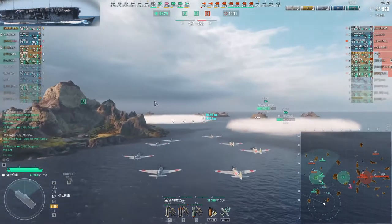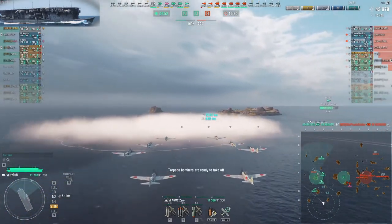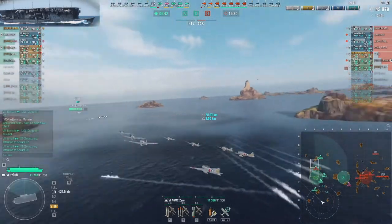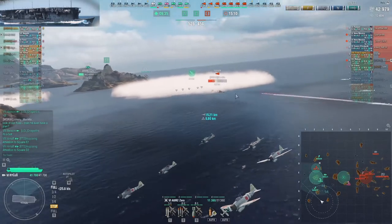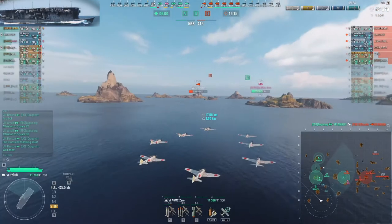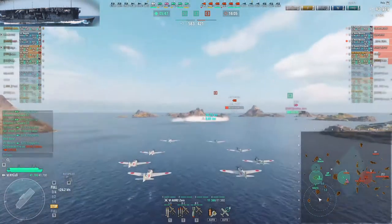I'm prepared to go for Mahan as well as Shores with rocket planes, which work well on both ships. Shores is already dead, so Mahan it is. She has smoke but is leaving it. The torps from our Benson are golden — they don't hit, but they force Mahan to sail outside her smoke. Everybody can see her because I'm spotting her, and she is dead. This is another thing you can do as a carrier: you don't even have to attack yourself sometimes — just provide the spotting and your team takes care of the threat.